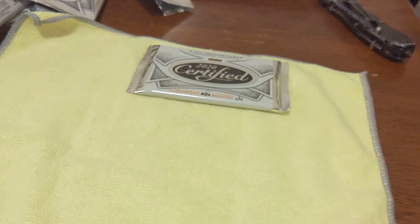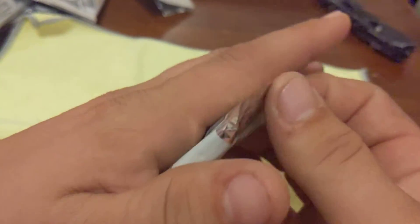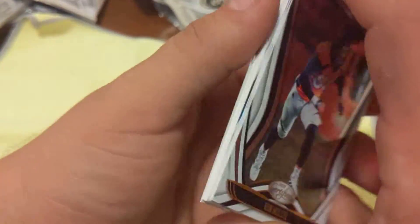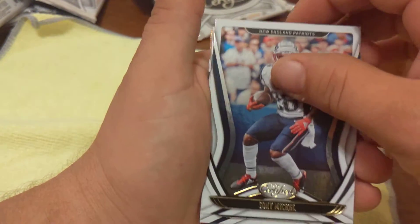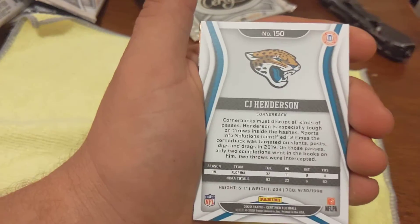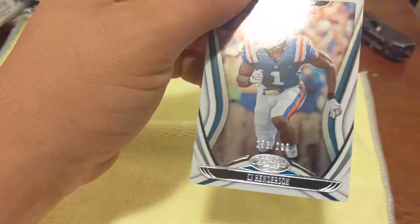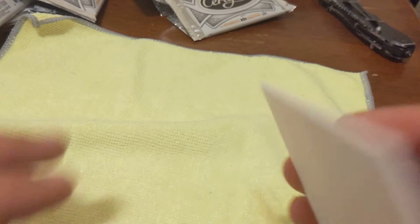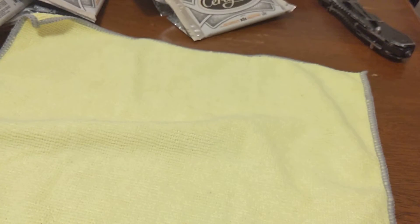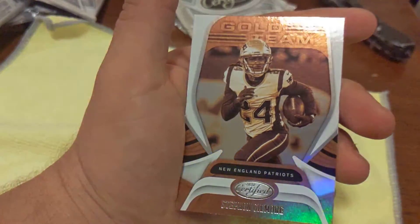I thought our last patch was gonna be in this pack because it looks thick, so I guess we're gonna get that 101 filler - or maybe we'll get that 101 Burrow and just get lucky. That looks like a filler. Von Miller, Sony Michel, DJ Moore, CJ Henderson to 299 rookie. And there it is - there's that filler, beautiful 101.